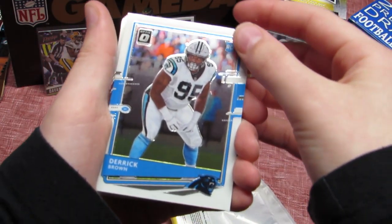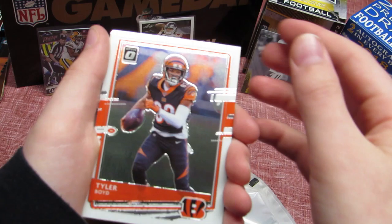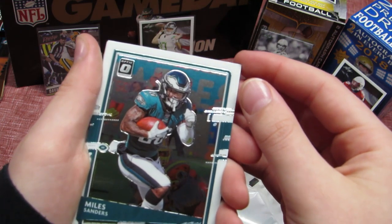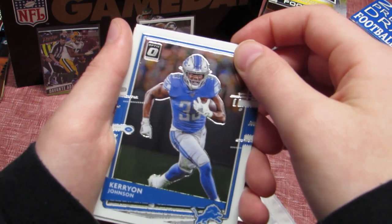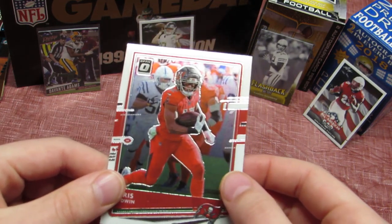We have a Derrick Brown. We have an Adam Thielen. We have a Tyler Boyd. We have a Miles Sanders. And then we have a Carrie Yo-Yon Johnson. And then we have a Chris Johnson as our last card.